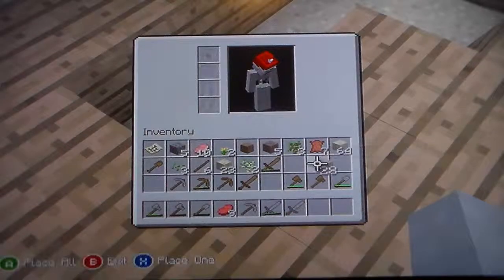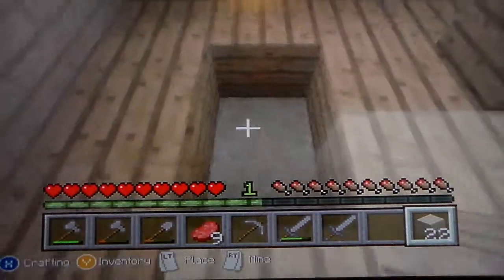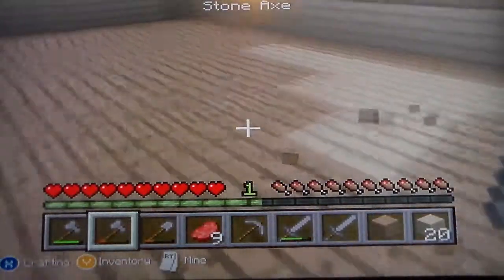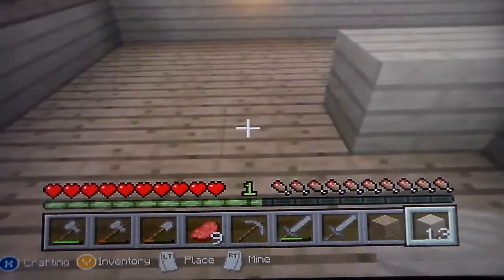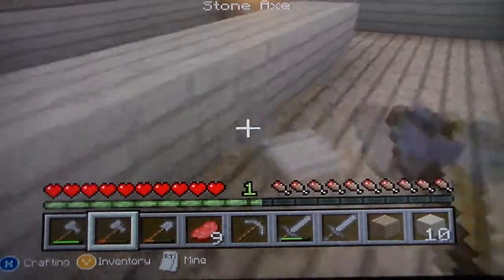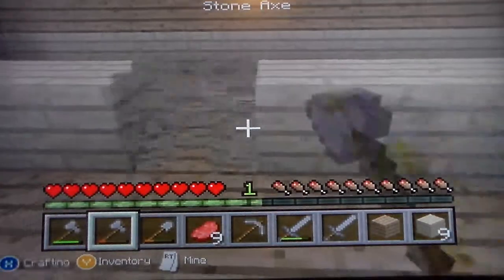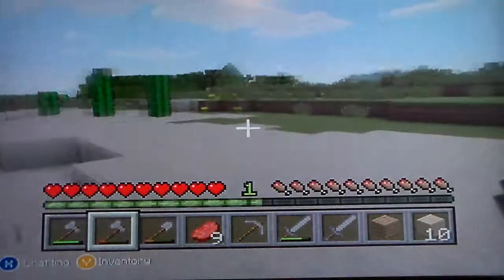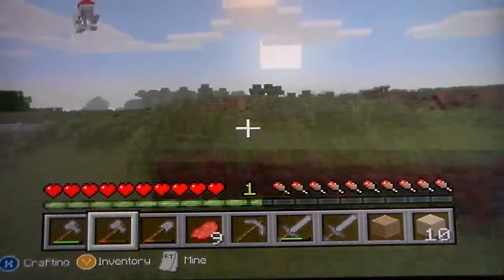Looks like I'm going to have to use some of my birch wood. Okay, so there is the floor done. Now I'm going to work on the counter — this is the counter where you're going to pay at, and then here is where the people are going to stand. And it is turning night.